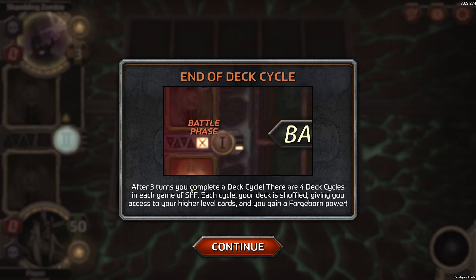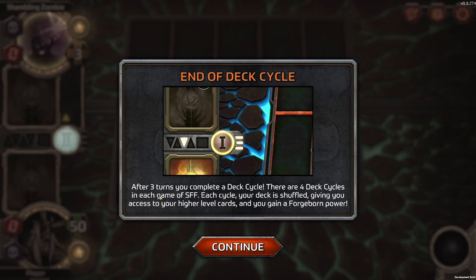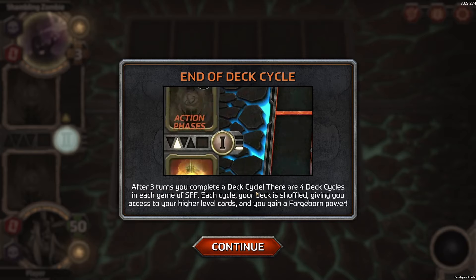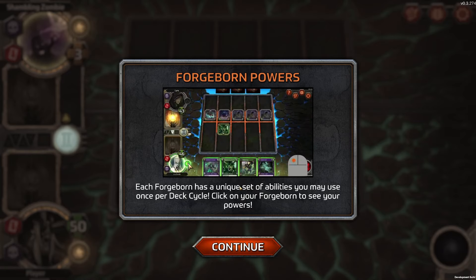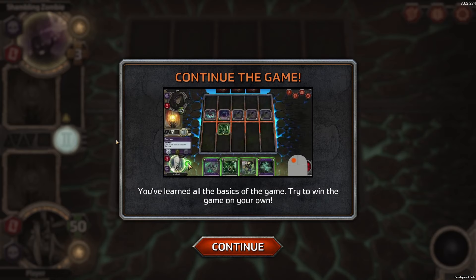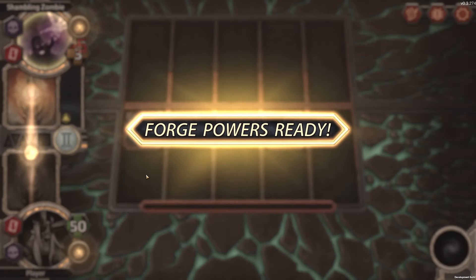End of deck cycle. After three turns, you complete a deck cycle. There are four deck cycles in each game of SSF. Each cycle, your deck is shuffled, giving you access to your higher level cards, and you gain a Forgeborn power. Each Forgeborn has a unique set of abilities you may use once per deck cycle. Click on your Forgeborn to see your powers. So after three turn cycles, we get one of these and can use it up to four times.